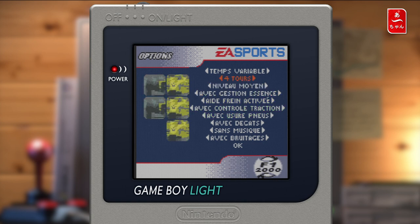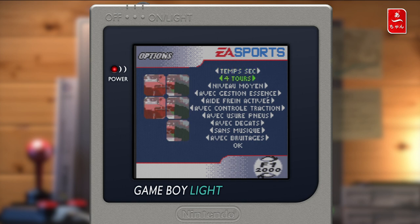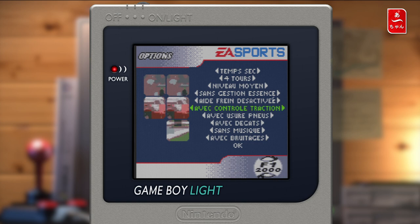On va voir les options. On a le temps variable : temps sec, temps humide. On peut choisir l'ordre de tour, on va laisser 4 tours. Niveau moyen, on va laisser. Gestion de l'essence, on va l'enlever. L'aide au frein, on va l'enlever. Le contrôle de traction — vous allez voir que même avec, c'est un petit peu compliqué. On a l'usure des pneus. Les dégâts, on peut les garder. Sans musique, avec bruitage, oui bien sûr.